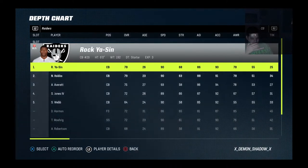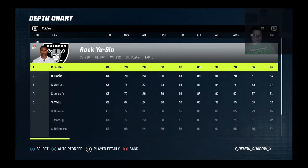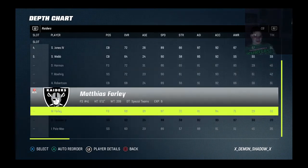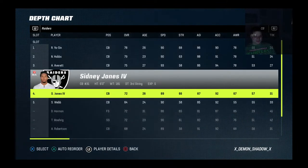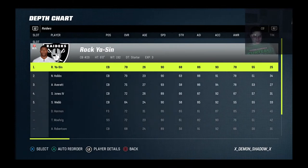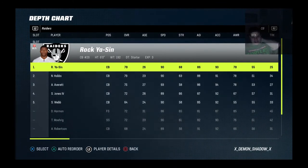Cornerbacks is going to be Rochison, Hobbs, Avery, Jones, and Webb. I'm going to make a change here. The problem is I don't have the safeties that I used to have, so I'll probably just run it like that — it's not going to hurt me for real. I do miss having Abrams, but at the end of the day, you just got to next man up.